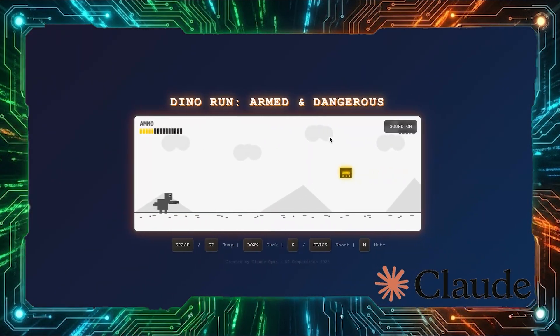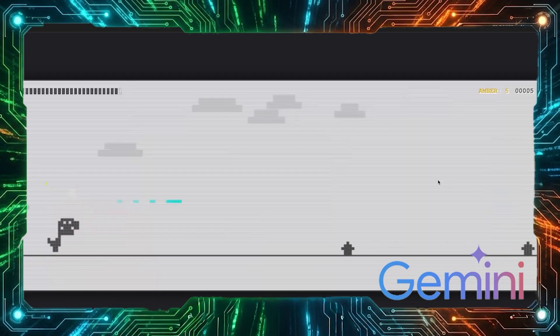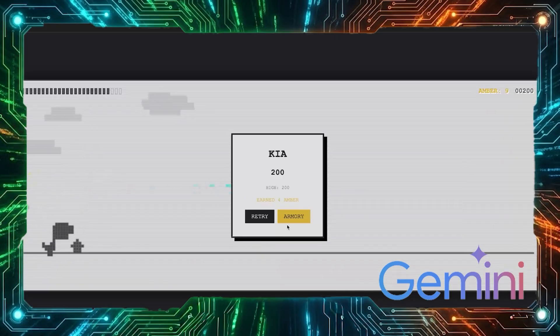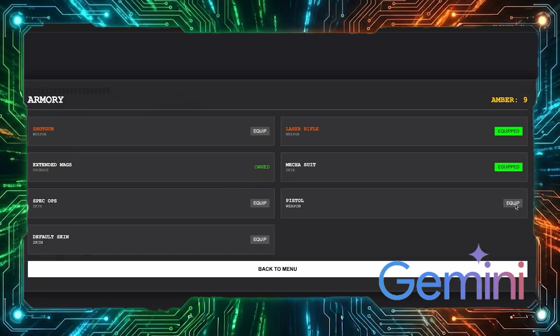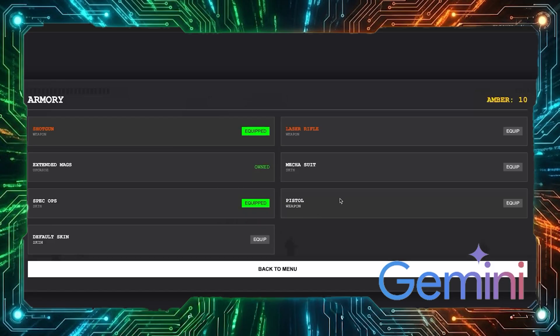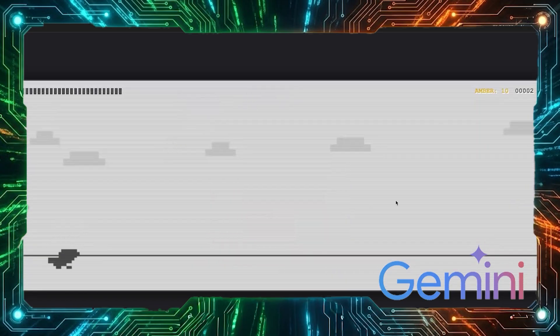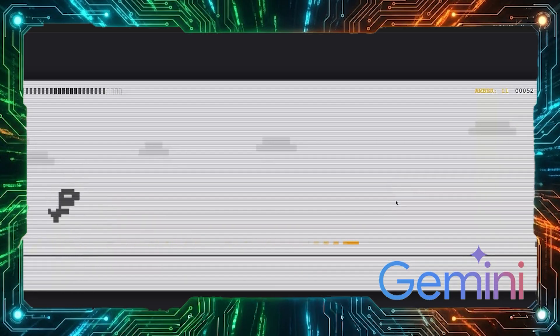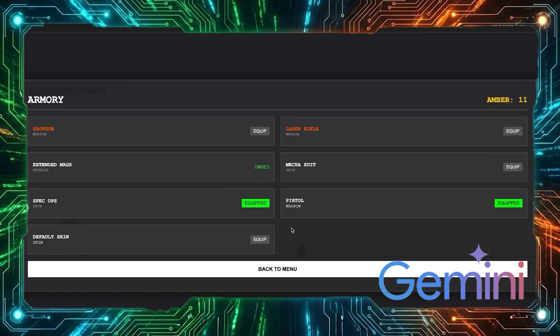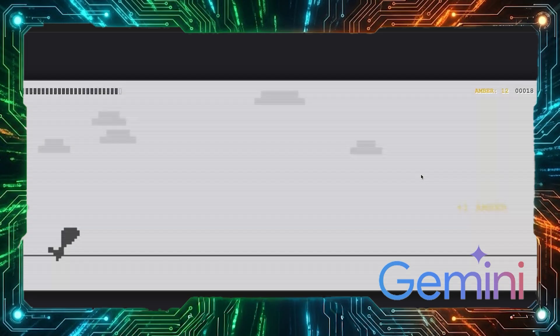No crashes, no broken code. The state-of-the-art models right now can genuinely just build games — that's not hype, that's reality. I did make one small request across all of them: I asked to make the shop items free, because I'm terrible at this game and collecting resources was taking forever. But other than that, zero hand-holding. These AIs took the upgrade prompts and ran with them — new weapons, new systems, new visuals, all working out of the box.